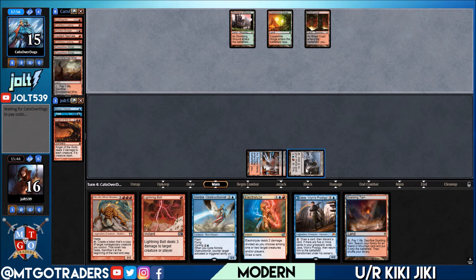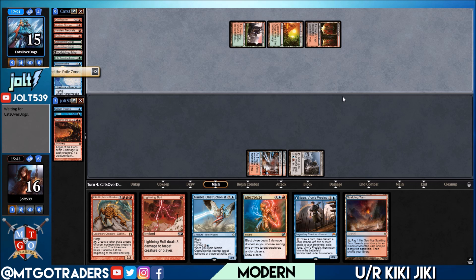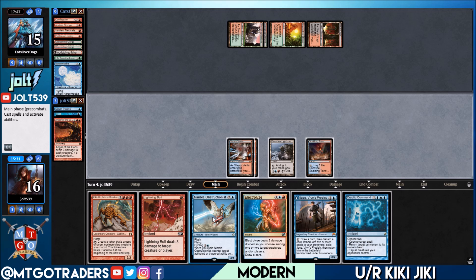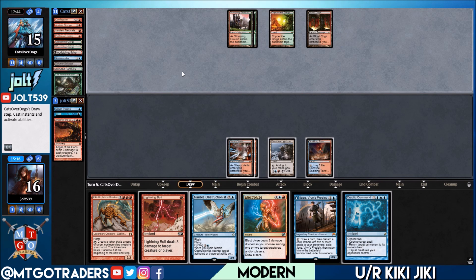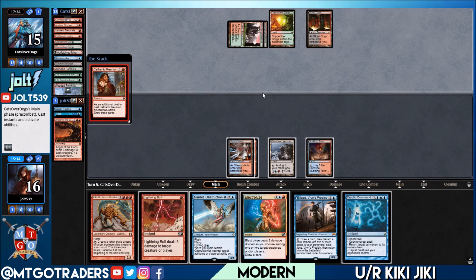We can go for Jace next turn and start looting, or flash in Nimble Obstructionist and start applying a clock. Stomping Ground gets down — they still have Wooded Foothills. Narcomoeba in the graveyard. We're online for Cryptic Command, online for flashing in the Nimble — that's 3 damage, then Lightning Bolt puts them to 9, Electrolyze to 7. Let's flash in Nimble Obstructionist and get her coming across. If they cast anything, we can Cryptic Command for a little card draw.